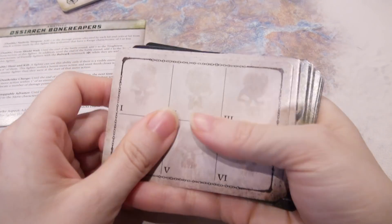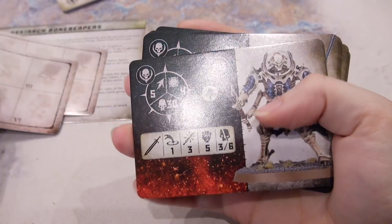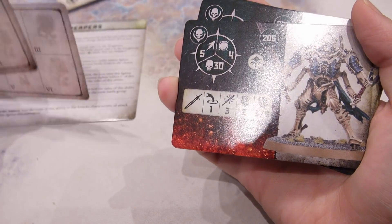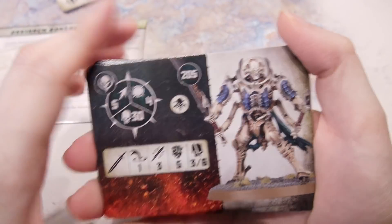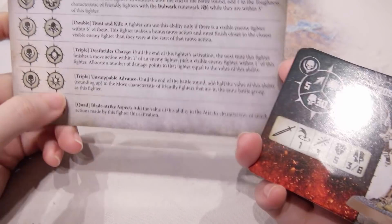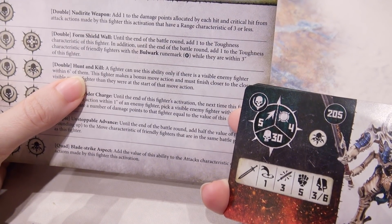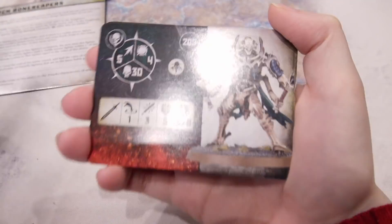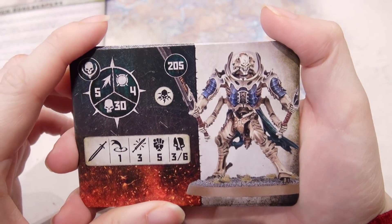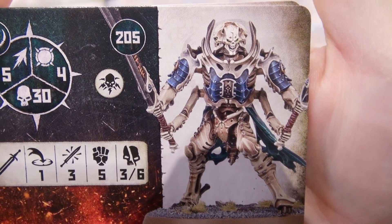Let's have a look at these — we've got our two cards for doubles. Necropolis Stalkers, I thought you might be the ones that did that. So the Necropolis Stalkers have that nasty quad and the Hunt and Kill ability. You beasts, look at how creepy those guys are — isn't that awesome?